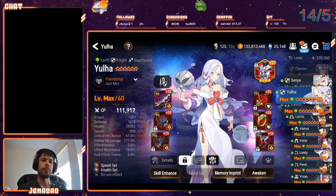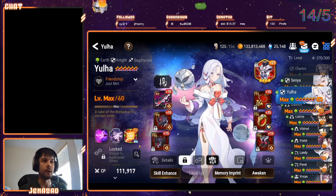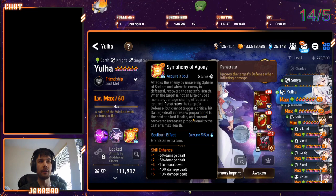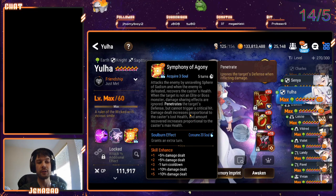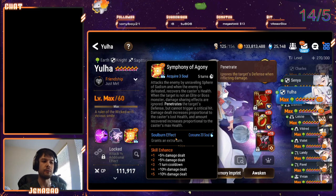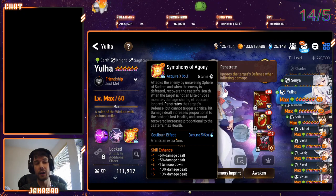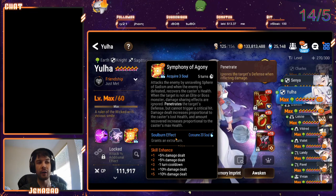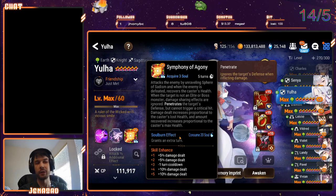Overall I think she's worse than Krau. Her S3 does less damage than Krau, but the kicker is that it ignores things like Aureus and T-Crosset damage share — any type of damage sharing is ignored. If you do the math, let's say you use it on a target protected by Aureus: she will do about the same damage as Krau because he doesn't ignore Aureus. But if they don't have something like Aureus, then she's just doing less.